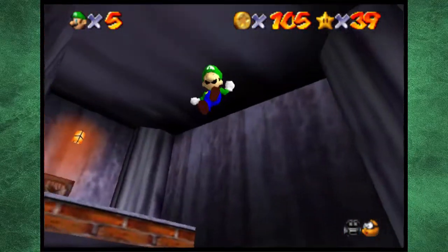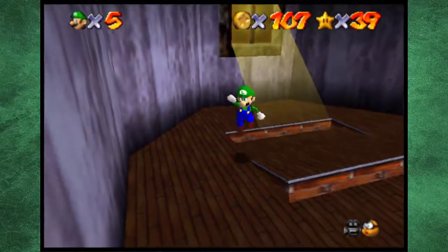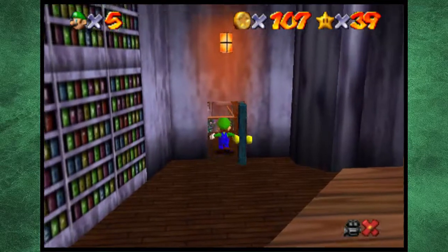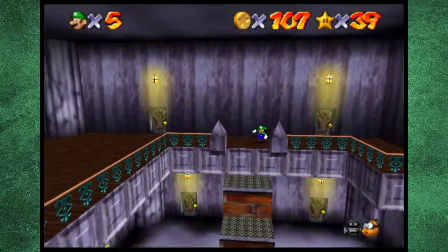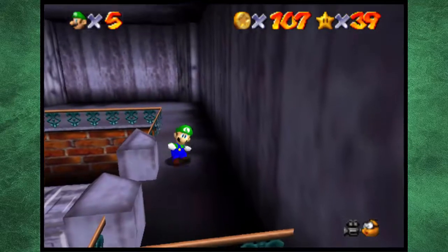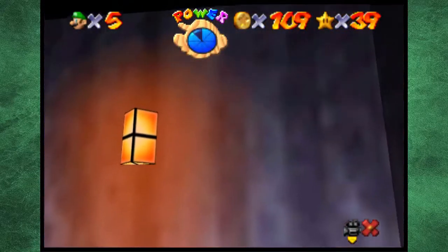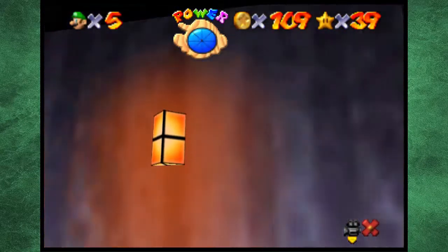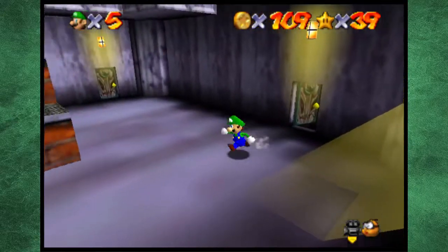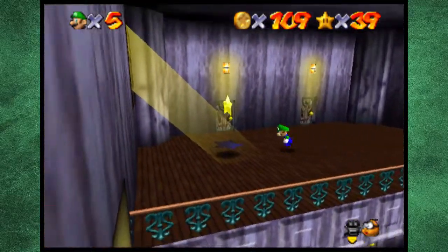Wait a minute, hold on — I want to see something real quick. I know there's a coin here somewhere — yes there is. Don't want to fall in there. We didn't actually go to this area — I know there's another red coin over here somewhere. Yep. There we go — we have all the red coins. I'm such a failure, get me out of this level before I do anything mad. With that we grab our next star.